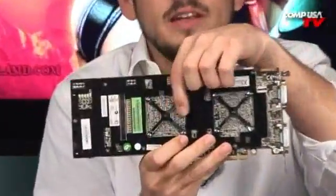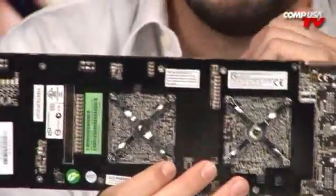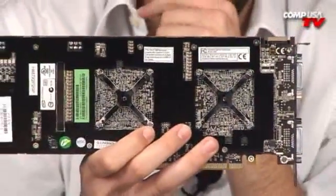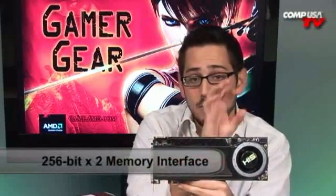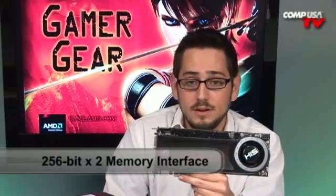Right between the cards there's something new called the side port interface. What that's going to do is let the two GPUs talk to each other. When PCI Express 2.0 finally gets fully saturated and we're using it to its full potential, AMD will be unlocking through the drivers the side port interface, which is going to be very interesting. It's five gigabits per second each way, so that's going to add a lot of bandwidth. The memory in here is still 256 bits wide, but since it's cloned and you have one gigabyte on each GPU, each one has a 256-bit wide interface — so you get twice as many interfaces at the same width.